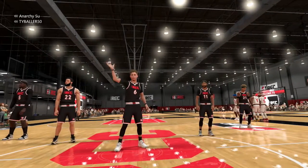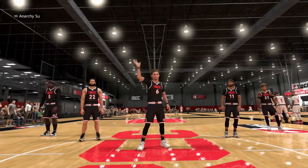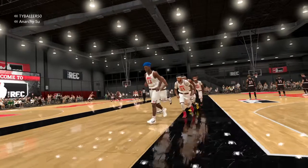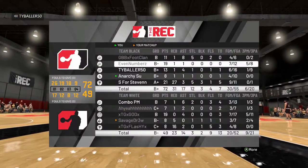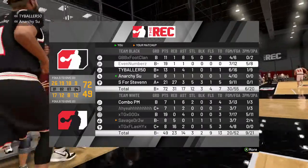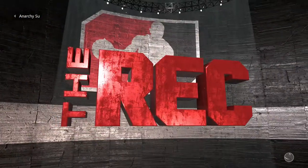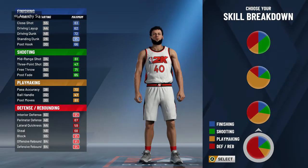A couple years on 2K, I've made big men and I enjoyed it. But this year I kind of wanted to change it up and make a guard, and I settled for a forward to be in the middle. But I changed my mind once I read his stats: five steals, three blocks, 21 points, and 27 rebounds. That is absolutely disgusting — I had to make the build.